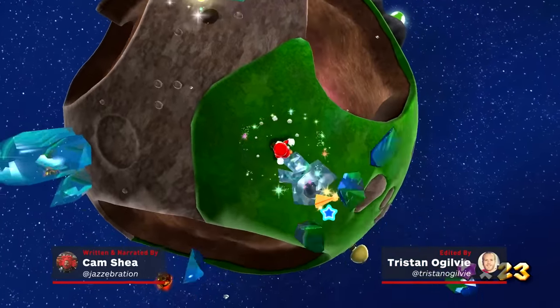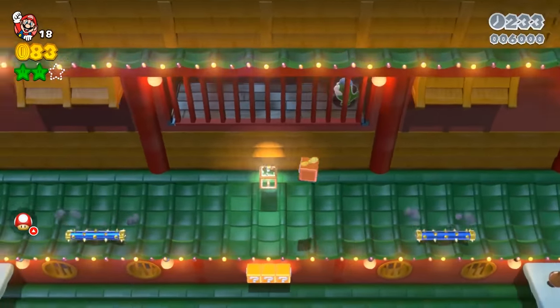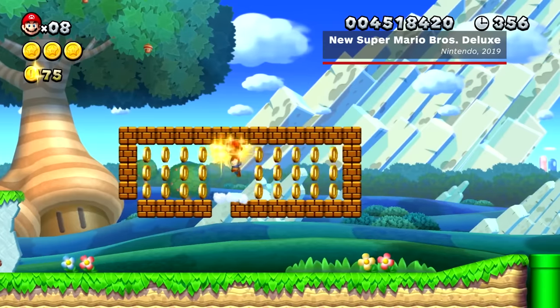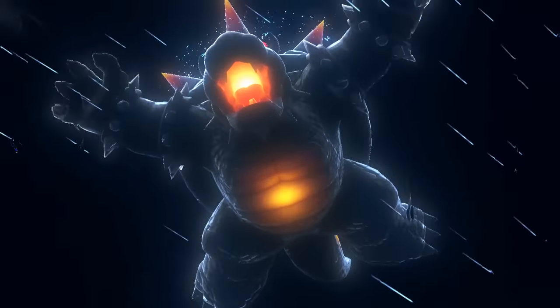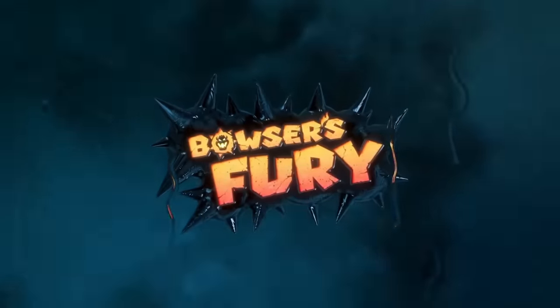Sandwiched between sublime planet hopping and absurdist delights, Mario's Wii U outings are very much the black sheep, or perhaps colourful cats, of the franchise. They're getting another shot at the limelight however. New Super Mario Bros U returned in a deluxe 2019 re-release, and now it's Super Mario 3D World's turn. And better still, the already decent-sized Wii U adventure is bolstered by an entirely new outing, Bowser's Fury.